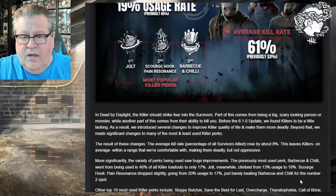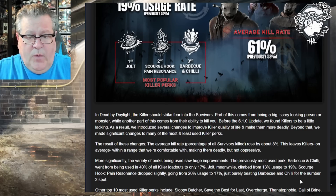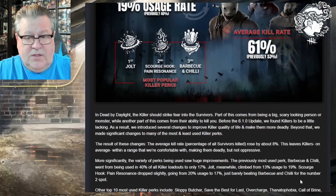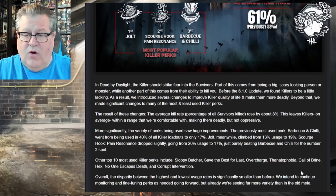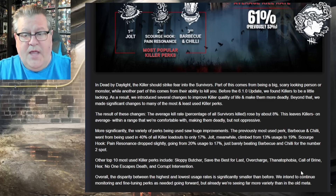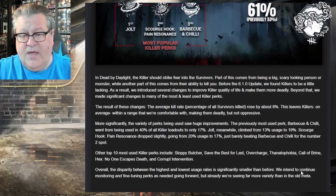'This leaves killers on average within a range we are comfortable with — making them deadly but not oppressive. More significantly, the variety of perks being used saw huge improvements. The previously most used perk, Barbecue and Chili, went from 40% of all killer loadouts to only 17%. Jolt climbed from 13% usage to 19%, and Scourge Hook: Pain Resonance dropped slightly from 20% to 17%. The other top 10 most used perks include Sloppy Butcher, Save the Best for Last, Overcharge, Thanatophobia, Call of Brine, No Ed, and Corrupt Intervention.'